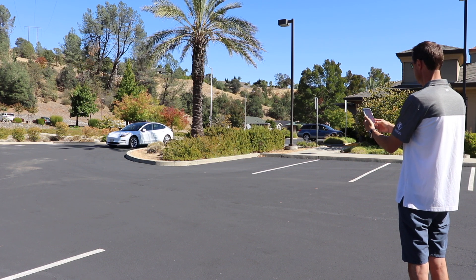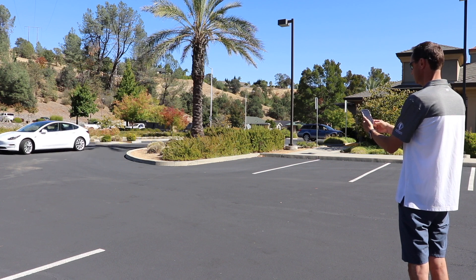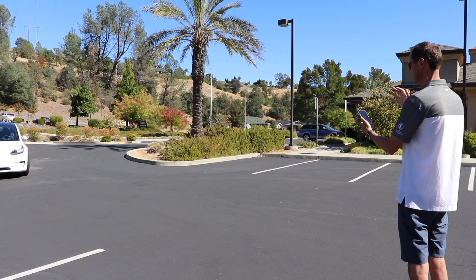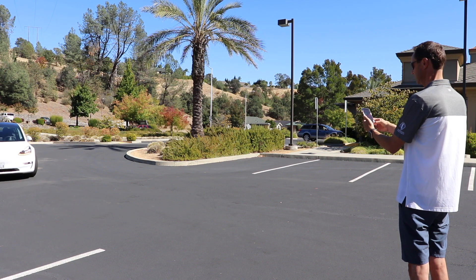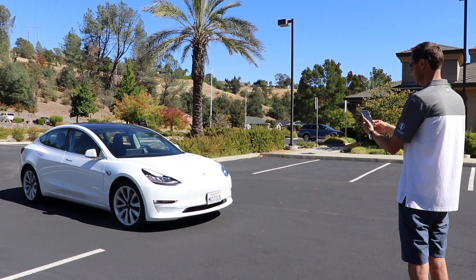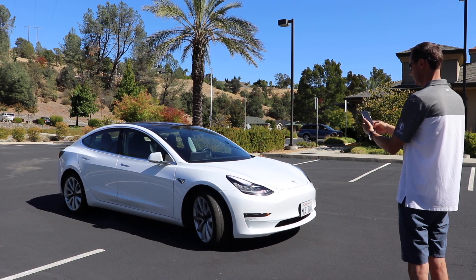To resume where you left off, press and hold the 'Come to Me' or 'Go to Target' icon and the car will continue on its path to you or the desired location. If you happen to have HomeLink, Tesla has added the ability to open and close your garage through the app, and it can be accessed from the Summon page.